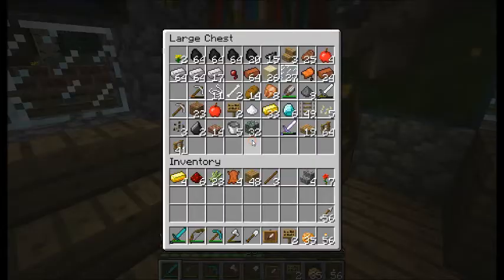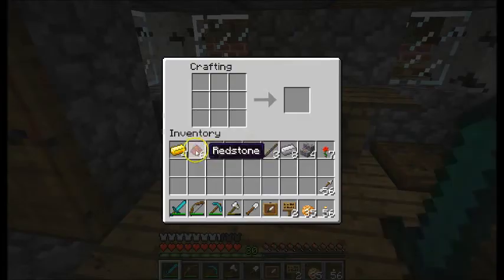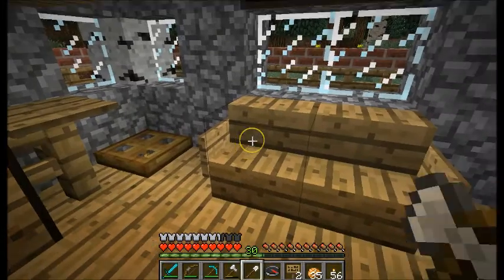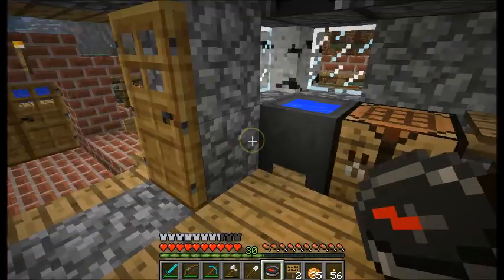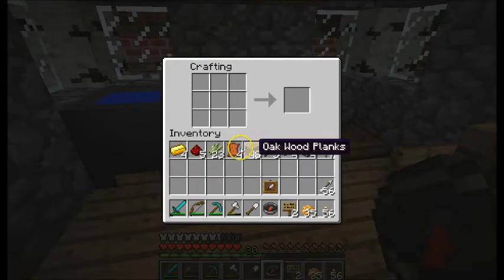Now we are going to make a compass. To make a compass we'll need four iron — let's take eight — and one redstone. Put the redstone in the middle and the iron around it. Voila, that's a compass! It shows you the direction where you spawned.